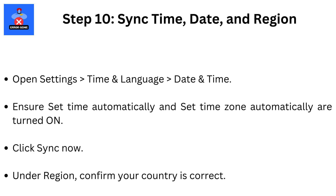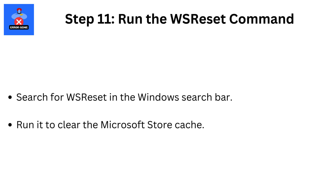Step 10: Sync time, date, and region. Open Settings, then Time and Language, then Date and Time. Ensure Set Time Automatically and Set Time Zone Automatically are turned on. Click Sync Now. Under Region, confirm your country is correct.